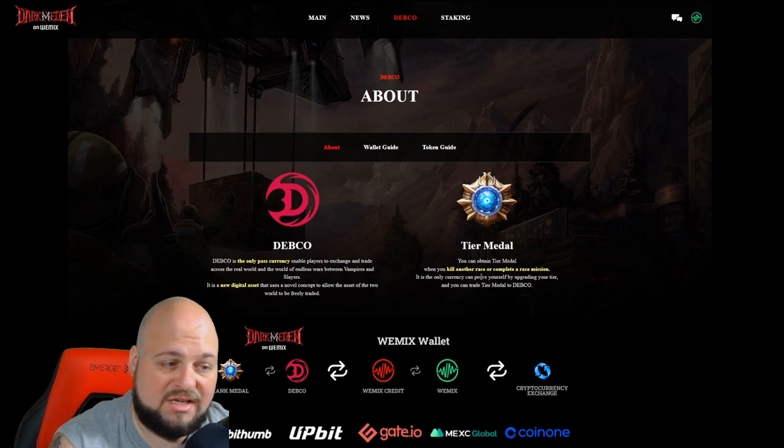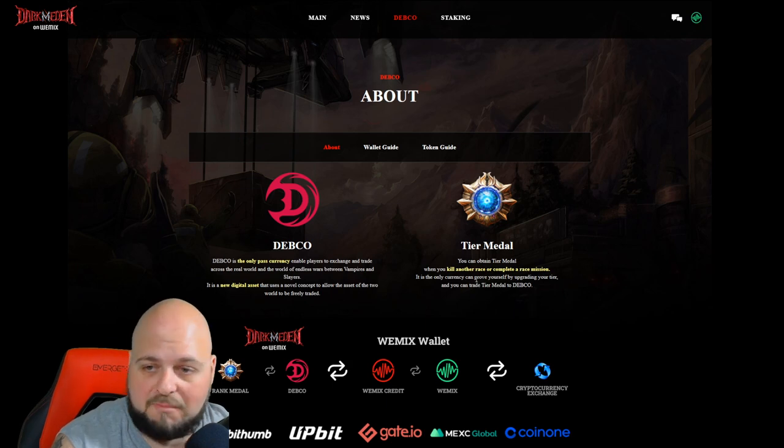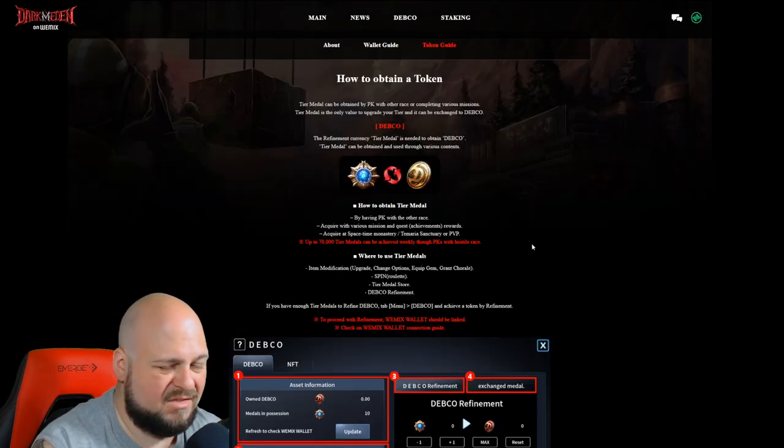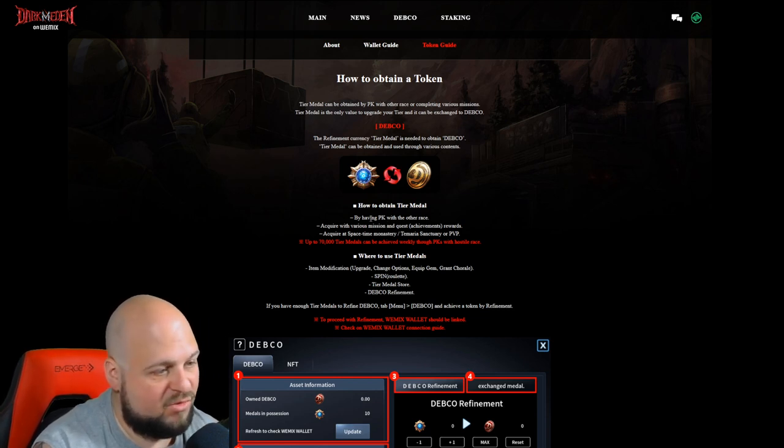The tier metal is actually earned when you kill the other race or by completing missions. I like this because it really promotes the PvP aspect of the game — you're not just mining something, you have to get out there and actually fight.